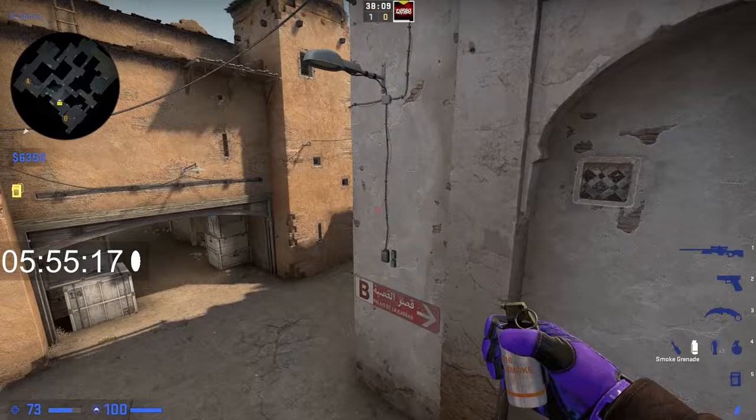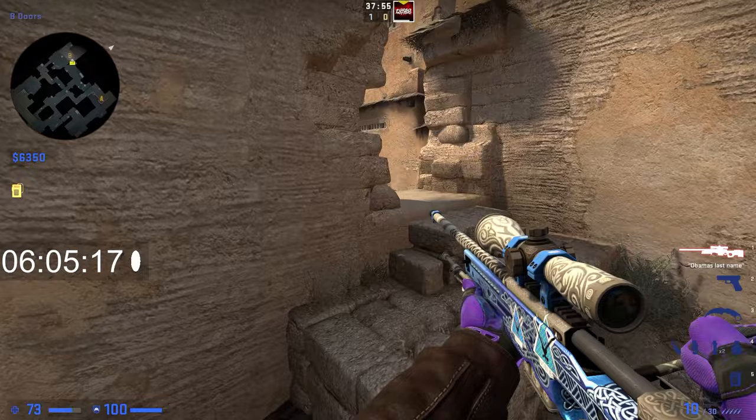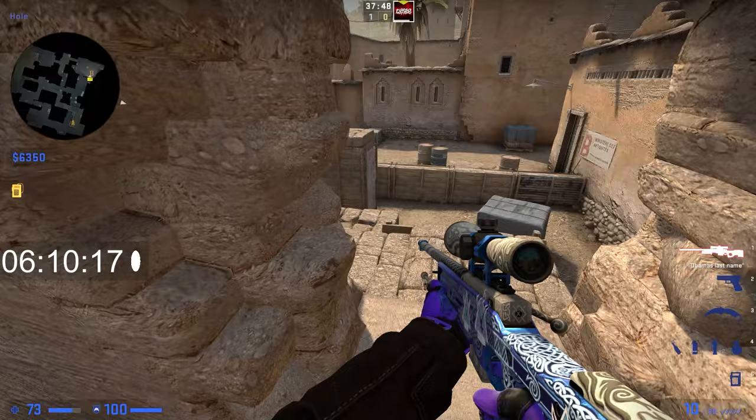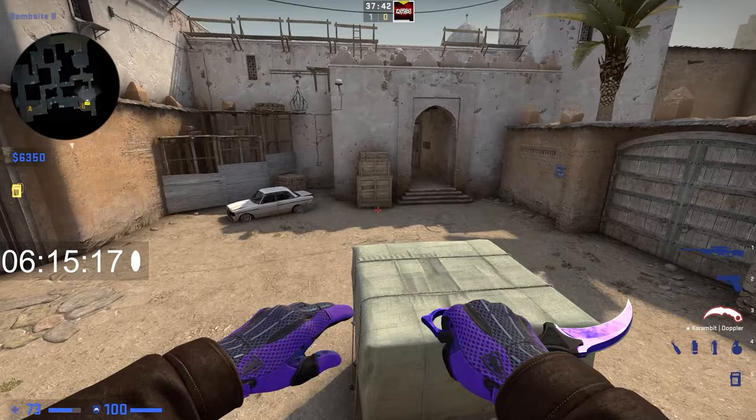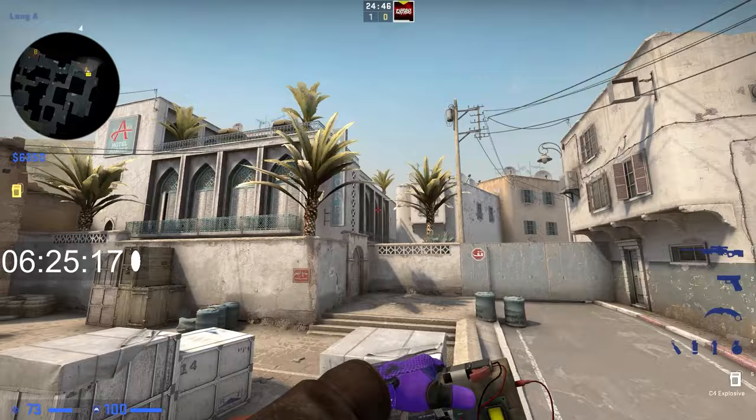For retaking B site, one mistake a lot of people make is sending everyone through tunnels — that is not a good idea. Maybe one person goes tunnels, but for the most part when retaking you want to go either window or door, as that's the quickest way to the site and gives you the most opportunity to win the round. As long as you communicate and work together with your team it's all good. If you do have three people alive and one can go tunnels, that can be beneficial to confirm tunnels is clear and enemies are on site.